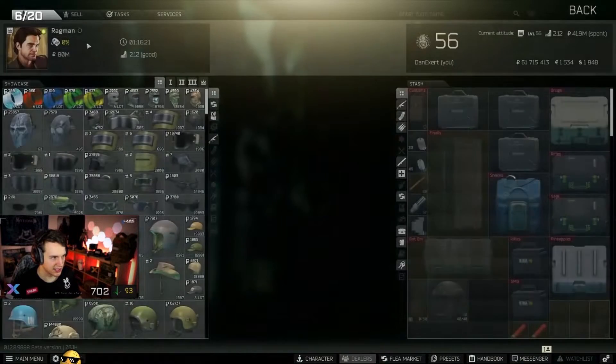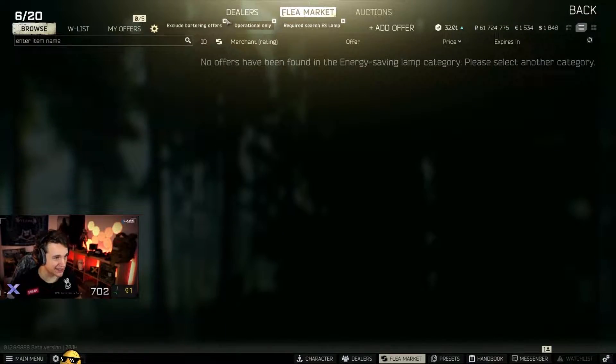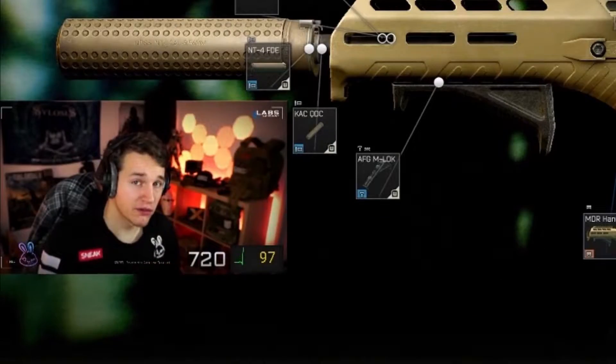The 5.56 MDR is probably the best bang for buck that you can get. It's insane — like it is crazily good. Your play style will decide whether or not you survive.